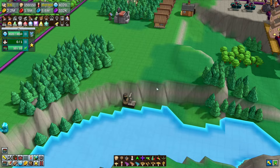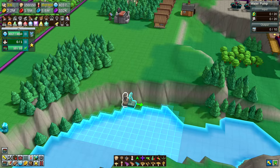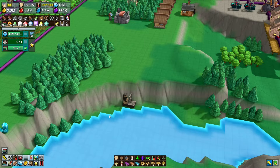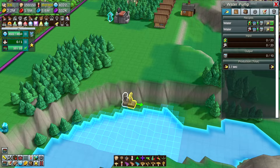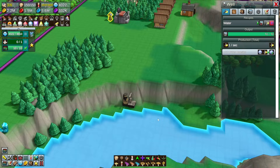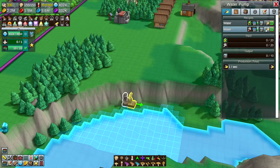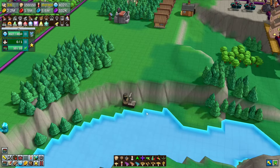It is a lot of effort to set this up. The water pump also needs to be next to water — it doesn't work like a well which works anywhere, though wells do get a booster from nearby water. I think the water pump is still faster than a well next to water. A well next to water gets one every two seconds and then one every one second, so every two seconds it gets three water. But this pump gets two every one second, so every two seconds it gets four — making it twice as efficient as a well next to a lake.